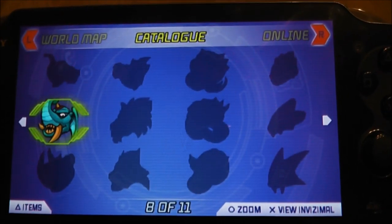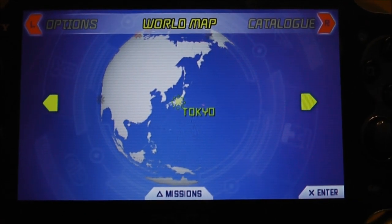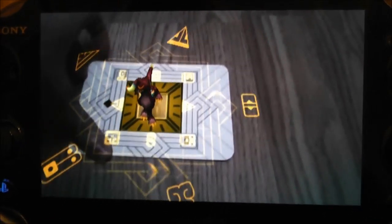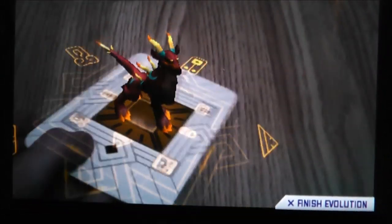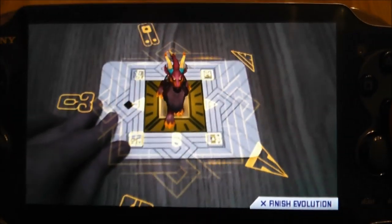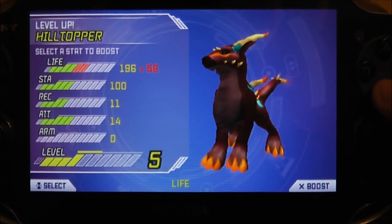Before I move on I should show you the Invisimals I've caught evolving. Okay, Hilltopper is evolving now. I love the second form of Hilltopper — I think it's gorgeous. I just love the markings, the horns and everything. I know I keep mentioning that I love Hilltopper but I really, really do — it's one of my favourite Invisimals. Looking proud and awesome! I'm going to carry on going for life upgrades here.